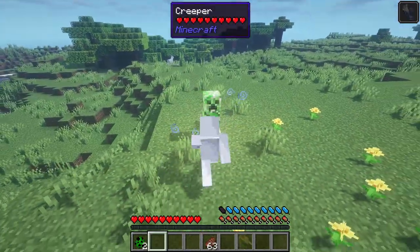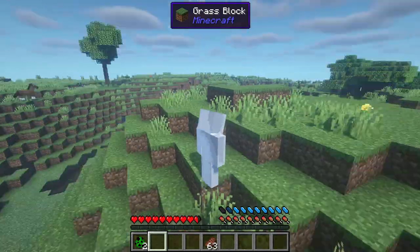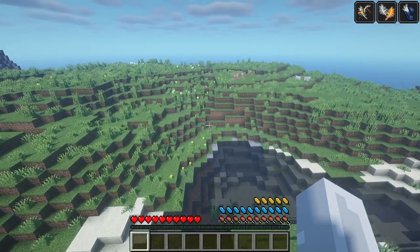This means if you can do it right, you can actually pull off some sick moves. You can also configure this mod so that you can use the dodge mechanic while you're airborne, giving you the ability to double jump.